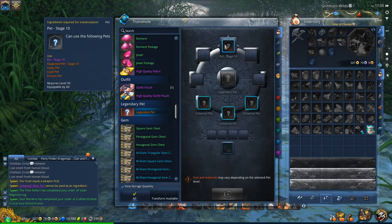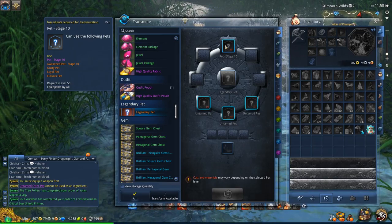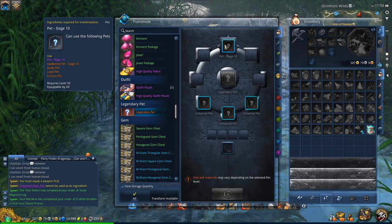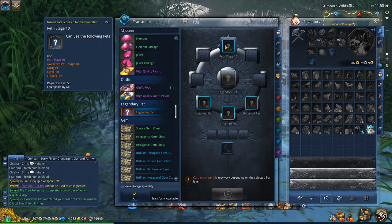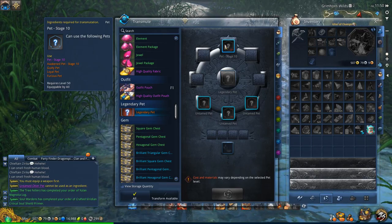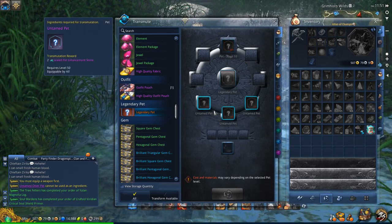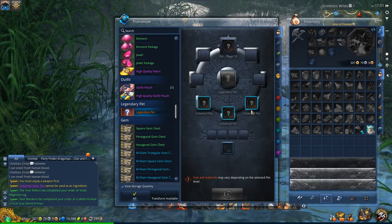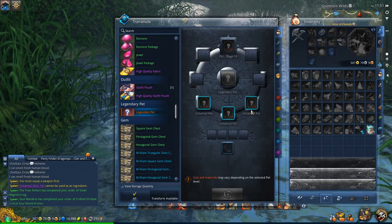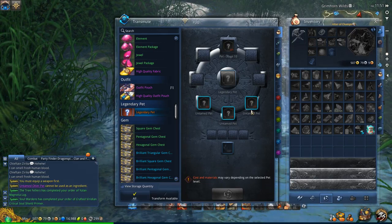Awakened pet stage 10. So once you get it to stage 10, you have to then transmute it along with three heroic pets, five pet enhancement stones, and 15 gold. That will actually upgrade it to an awakened pet. Then you have to take the awakened pet, upgrade that all the way to stage 10. Then you can put the awakened pet stage 10 in, add three more of your purple pets, along with 15 pet enhancement stones and 30 gold, and then you will finally get the legendary pet.